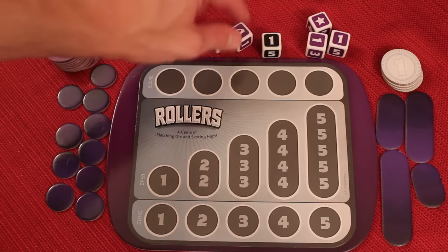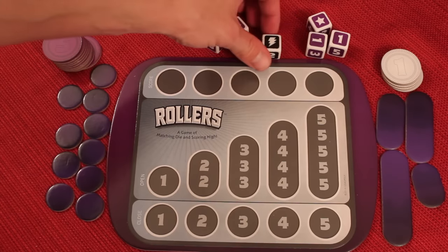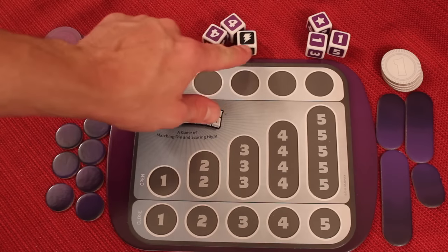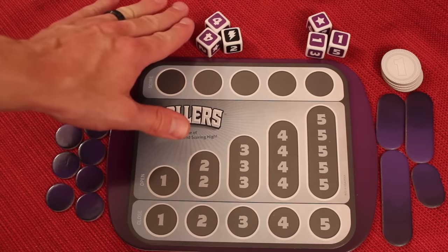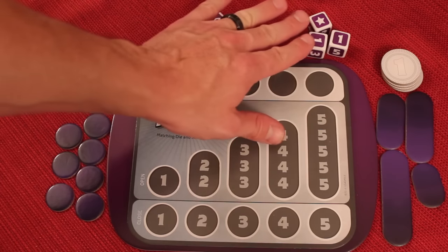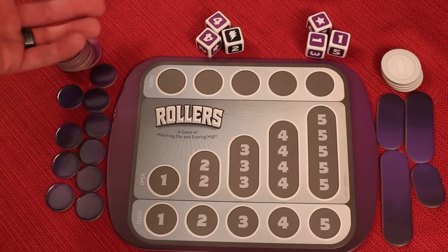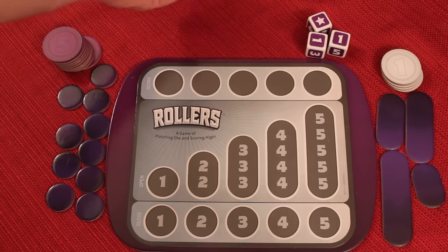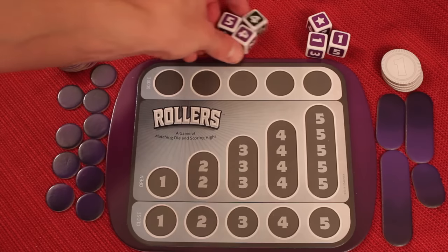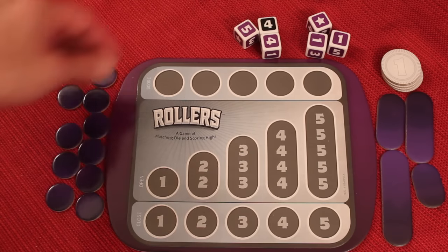Now this black die here is black for a reason — instead of having a star, it has a zap icon. If I roll a zap icon, the dice that I rolled that time I cannot keep. So if I rolled these and kept them I can keep those, but if I roll a zap I can't keep those dice. If it was my third and last roll I would have been stuck without those dice at all, but if I have a third roll I can roll all of them again. After the third final roll, you stop and get to use your dice.